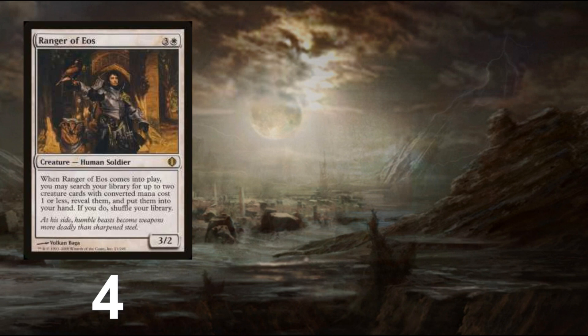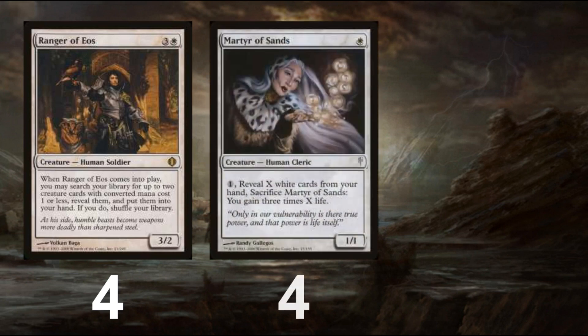That's when Ranger of Eos comes into play. Finding the majority of our creatures, Ranger of Eos fetches the Serras to win, or the next card to get the Serras large. The namesake of the deck comes from Martyr of Sands. It is not played as a body that matters, but we sacrifice it to gain heaps of life, make our Serras into 6/6s quickly, and buy us time against aggressive opponents.